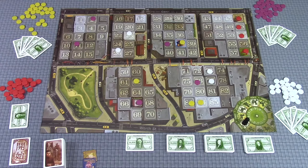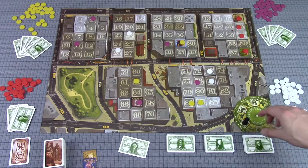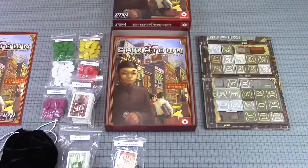After players place tiles they collect their income. Here I'd have two incompletes of one tile each — $10,000 plus $10,000 — collecting that from the bank. Every other player does the same, then we move the year marker up one round and repeat the process until all six rounds are complete. After that, players count up the money they've made throughout the game, and whoever has the most money wins.